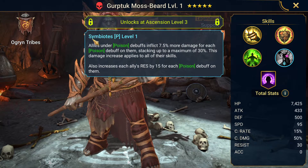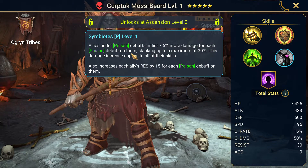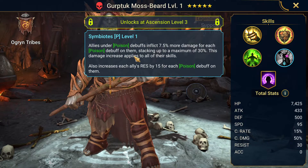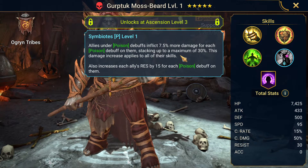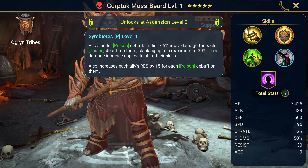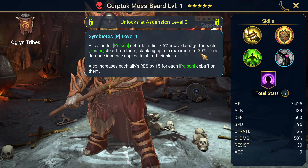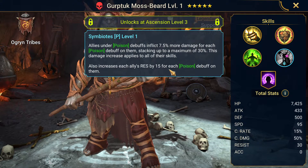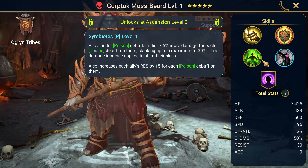His passive, Symbiotes, means all allies under poison debuffs inflict 7.5% more damage for each poison debuff on them, stacking up to a maximum of 30%. This damage increase applies to all of their skills. It doesn't specify whether the poison debuff needs to be 5% or 2.5%, so my guess is both count. He places three debuffs on his A3, which means allies have room for one more poison to hit that maximum of 30% damage. The passive also increases each ally's resistance by 15 for each poison debuff on them — so about 45 resistance just from his A3.